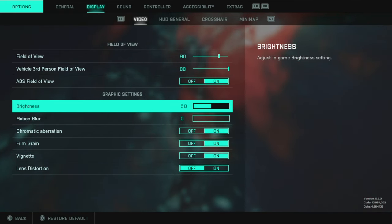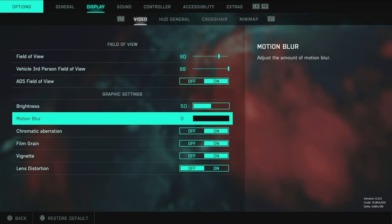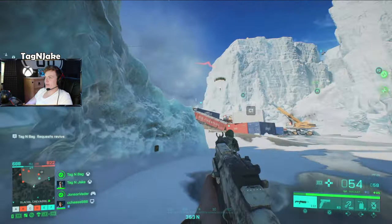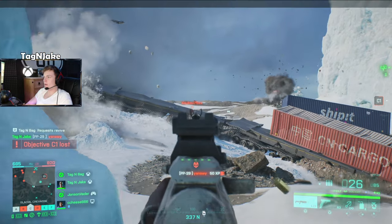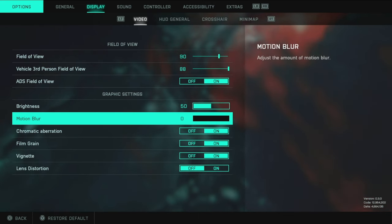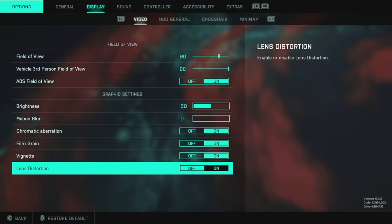Brightness is standard at 50 — adjust for your individual monitor. Motion blur: turn that off in every game. Not only can it make you feel sick, but you can't see enemies clearly when turning and spinning. As for the next three settings I keep them on, and the lens flare at the bottom I have off — you don't really need that.